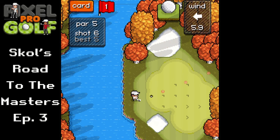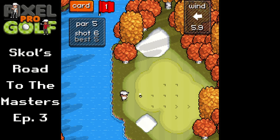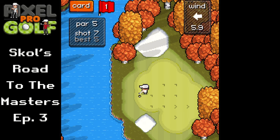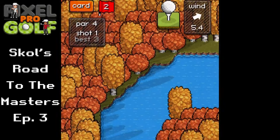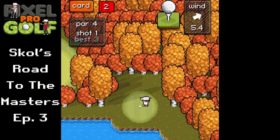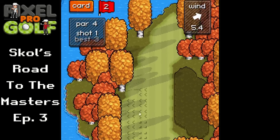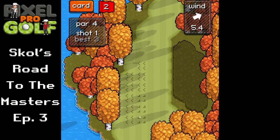We've got a chip-in for bogey here — and just miss it, you've got to be kidding me. Double bogey, we're at two over. We're going to be lucky to get back to par by the end of this course because it's a three-hole course and being plus two on one hole means we're going to have to go minus one on each of the last two.